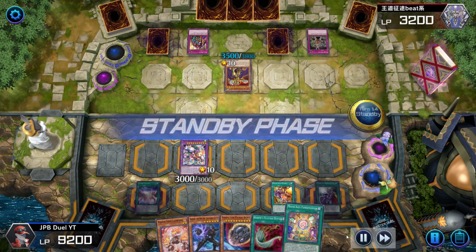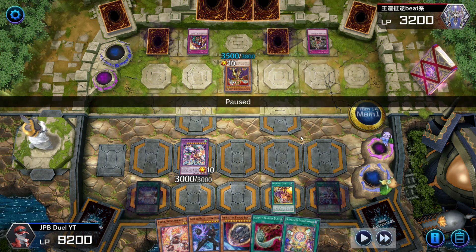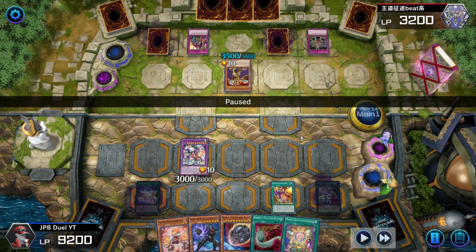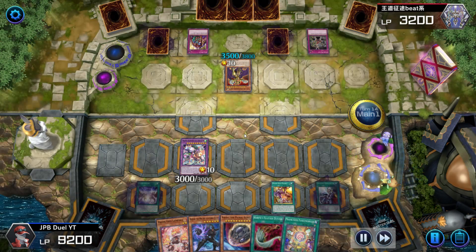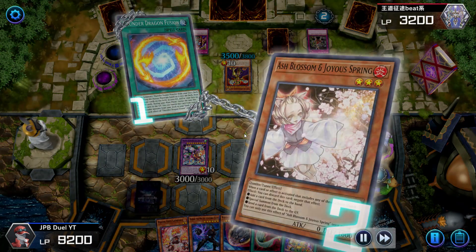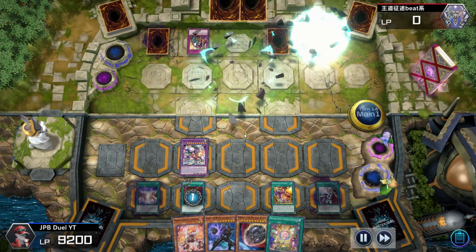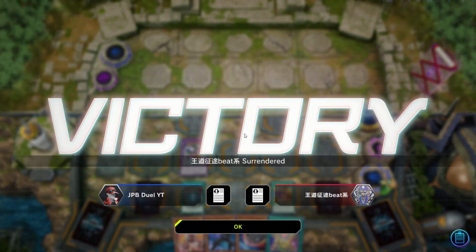This is the moment of make or break. If I activate Harpie's Feather Duster and my opponent has no Solemn Judgment, we win the game. First I activate Thunder Egg Infusion from my graveyard to bait out any negates — he had Ash Blossom, which he uses to negate it. I'm perfectly fine with that; we already have a starter card in hand. Now I activate Harpie's Feather Duster — and we win! We win a 14-turn grind match against an Eldlitch player!